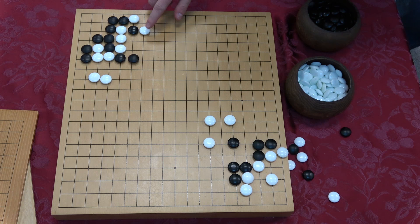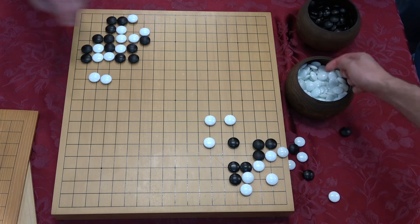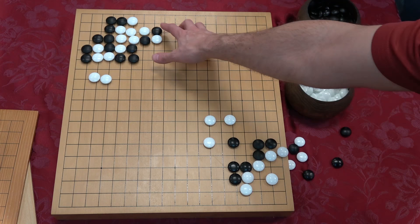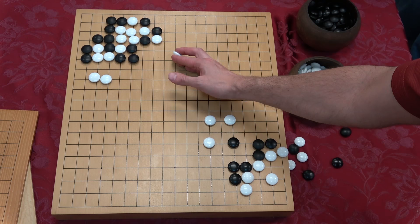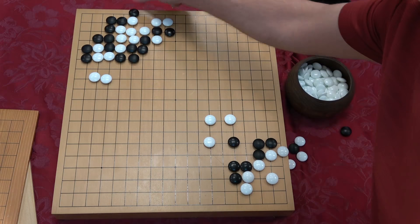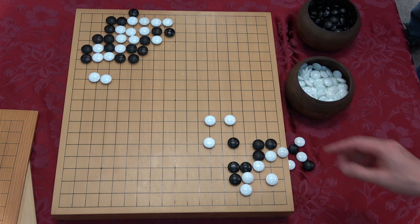In my fantasy white plays here and black gets a bunch of good moves, but in reality white will probably play here and get some — actually this is the better move for white. This looks like a nice sequence for black, but there's a better sequence. There's going to be a lot of suffering for white, depending on if white has anything else over here.